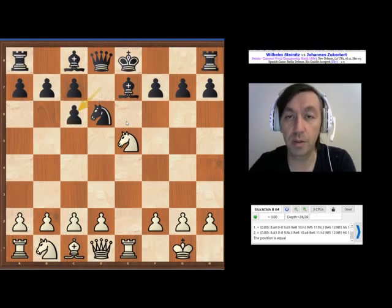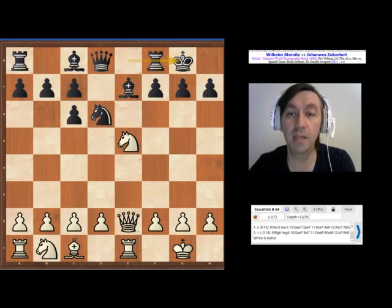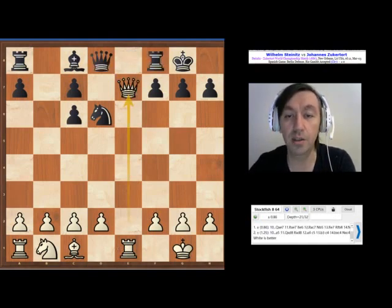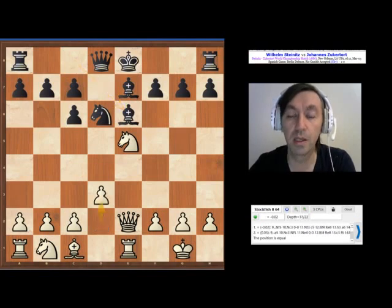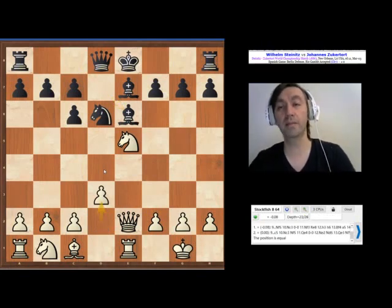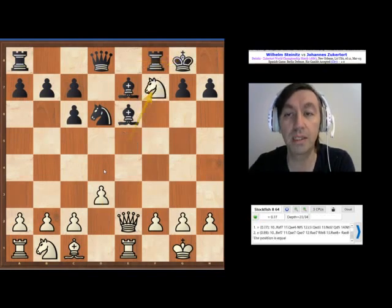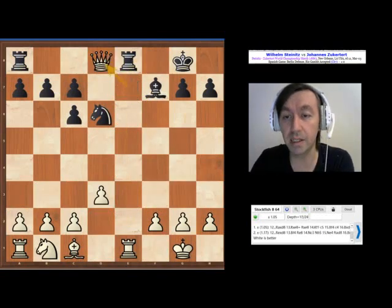Pawn takes — very normal. Black develops his light-squared bishop. Qe2 with a small trap: if black castles immediately, then white plays here and Qd8, and black is unable to use white's weak back rank, leaving white with a solid extra pawn and a disastrous structure for black. So Be6 was played — this is a good move. D3, although white could have played d4 immediately, but he decided to postpone it to be cautious. And again, a little trap by Steinitz: if black castles, the same motive — if he takes with the bishop, then Qe7, and black is unable to play Re8 because of Qd8, leaving white with an extra pawn.